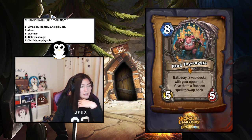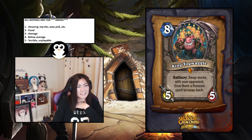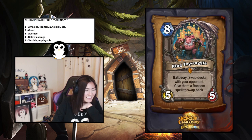King Togwaggle — swap decks with your opponent; give them a ransom spell to swap back. This is bad — too slow, it's an eight-mana five-five, and swapping decks doesn't actually do anything because you're drawing a card each time. This is probably a four, maybe 4.5 — just a meme card.